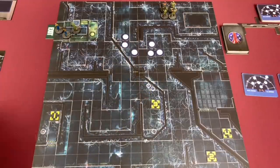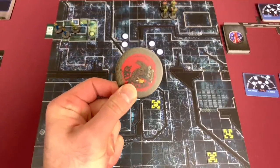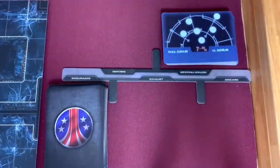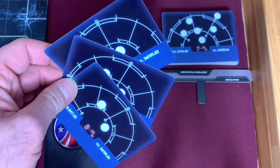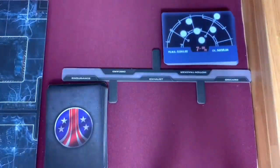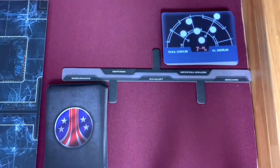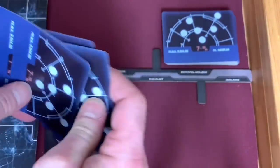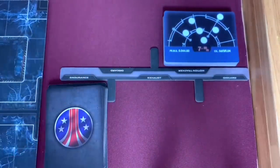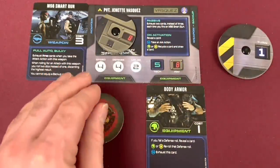We're starting on turn one. Hicks is going to grab the token and decide who goes first. Before we move into our first turn, I have to create the motion tracker deck — I've taken three level ones and three level twos, shuffled those together, and placed them right on top of the other deck that I've already shuffled. Now we're going to take our first turn. Hicks is going to pass the token over to Vasquez — I've got a plan; we'll see if it's any good.